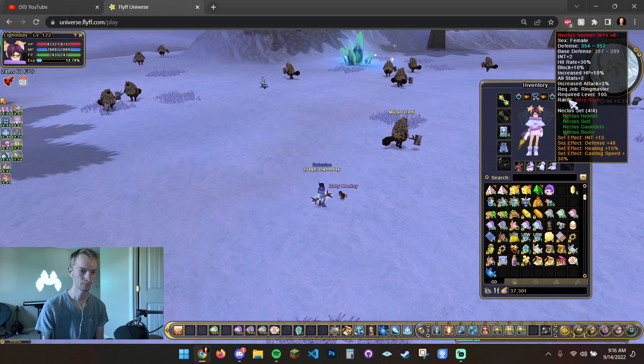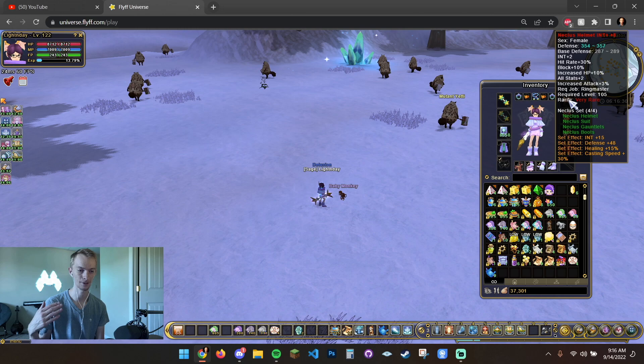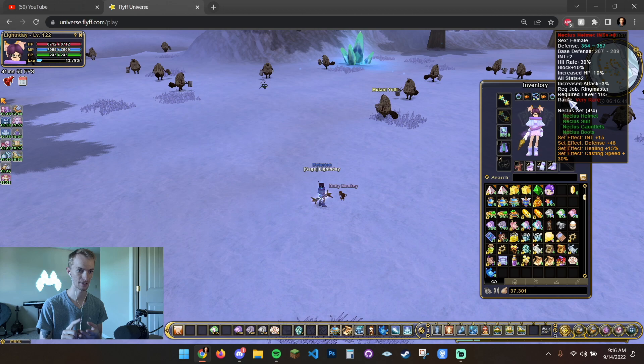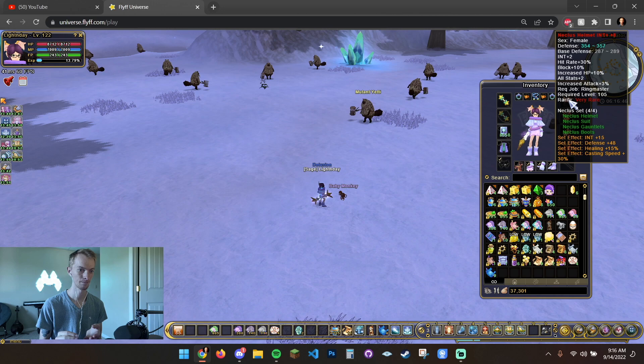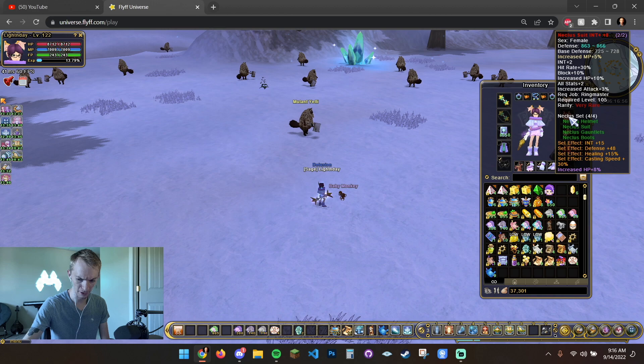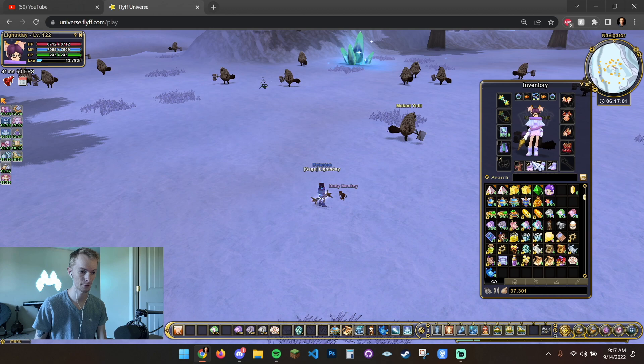My armor right now is the necklace set — pretty common. I know it's expensive, but if you're going to be over level 105, having higher gear, especially plussed up to plus 8, 9, or 10, is going to greatly increase your chances of actually AoEing because you get that block chance, increased HP, all stats, increased attack, and the defense is a lot better in this set. I have it pierced with two 4% HP cards — nothing crazy.